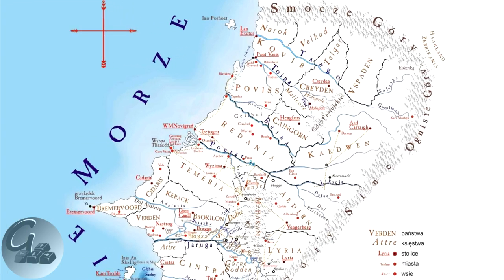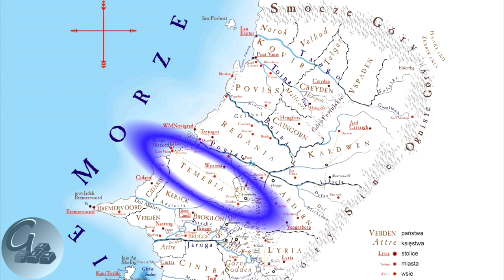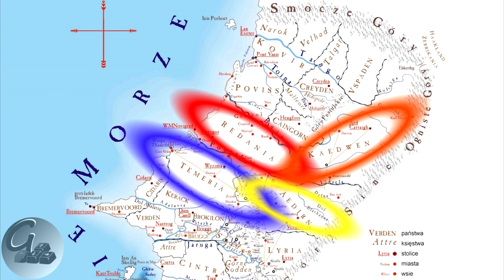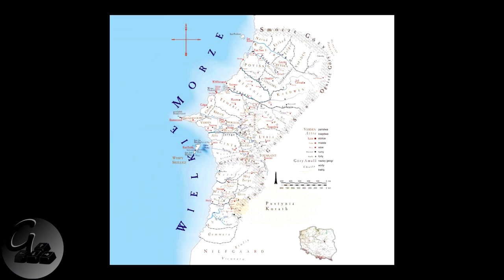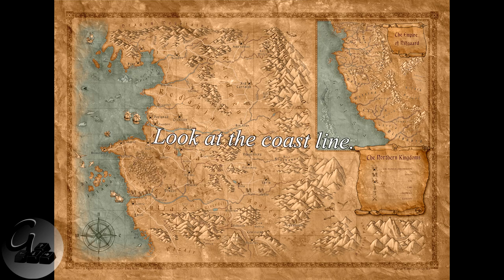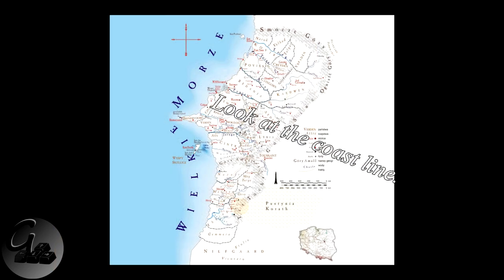Firstly I want to point you to the kingdoms that we know from the games. The four we have in the political center in the Pontar Valley are obviously Temeria, Redania, Kaedwen, and Aedirn. The map is a little problematic because it is shifted in directions, as you can see in comparison with another map, but I don't think this is a real big issue.